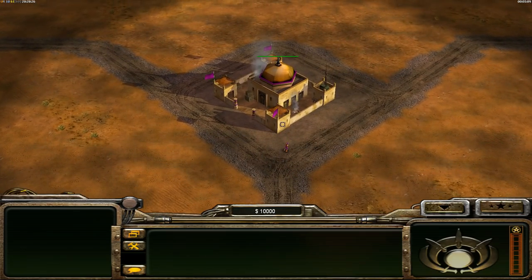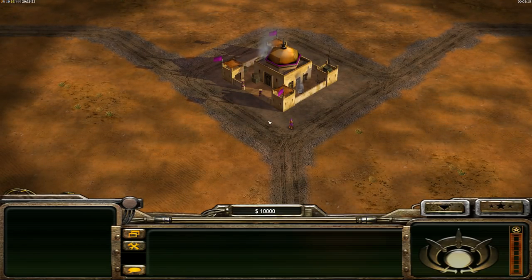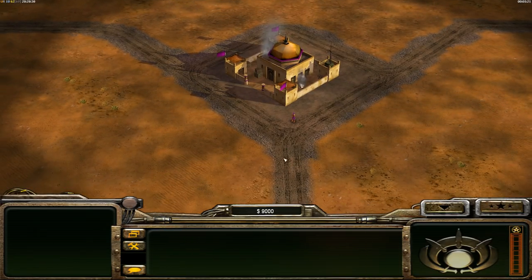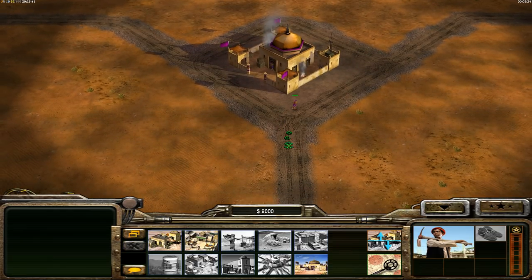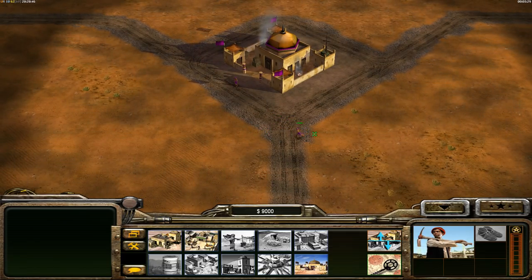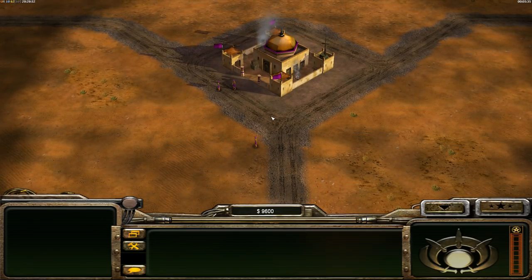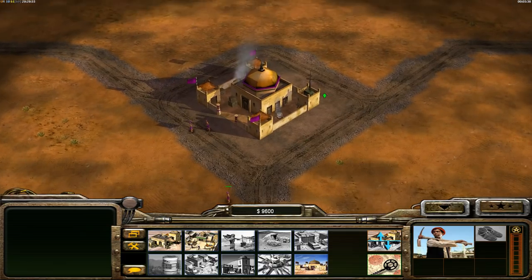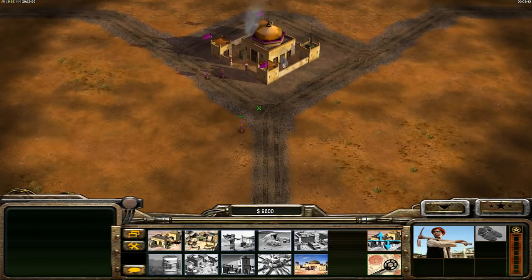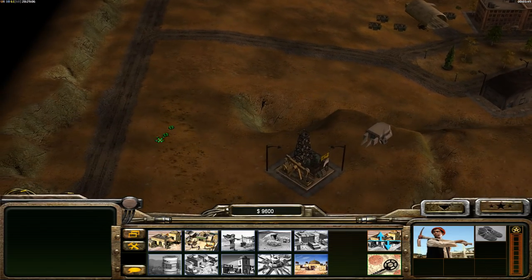Let's start talking about GLA. The first thing is workers. Workers are only $200 from the command center. If you build five of them that's $1,000. Why are they useful? They're only $200 - if you lose one it's no hassle. You're not going to get dozer-hunted like with other factions. With GLA you've got so many workers, and supply stashes can make workers too, so you're not going to be hunted.